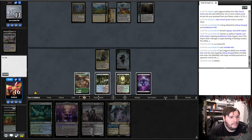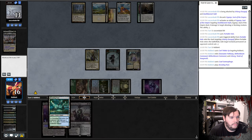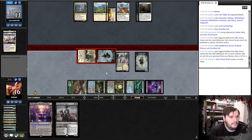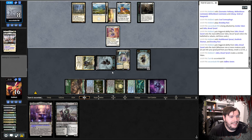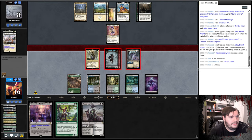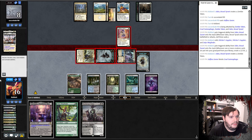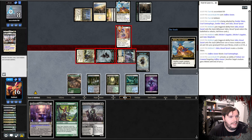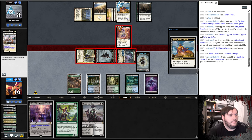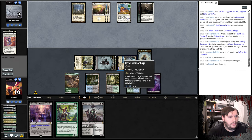We draw a Breeding Pool. Let's mill ourself and cast Cruel. Breeding Pool taps, attack. Sidisi makes a Zombie, pass the turn. Selfless Savior — that's a good dog. Passes. Go to combat, attack. Mill some cards, make another Zombie. Chumps. Takes a decent amount of damage, gives that Lifelink. I'll let him gain a life — I think I just pass, don't commit anything else. Got a 12-12. Got game one.